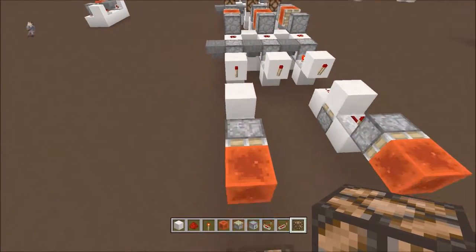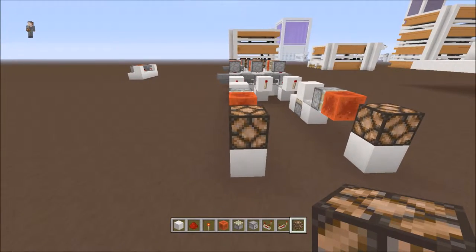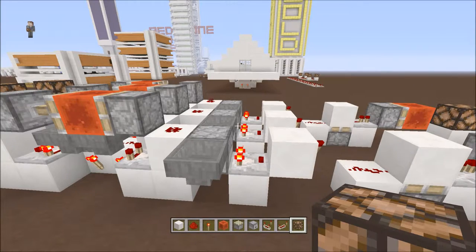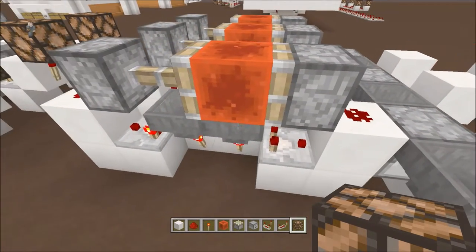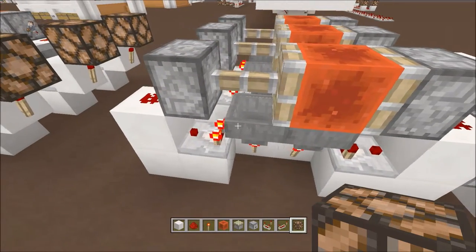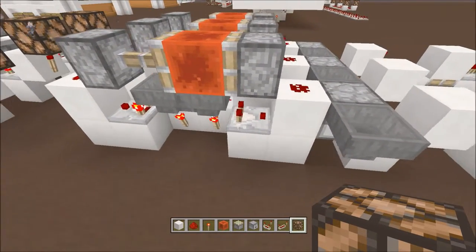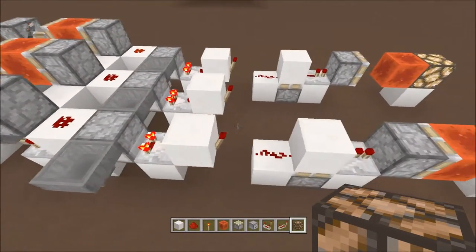Now every minute this will go off, every hour this will go off, and every day this will go off. For a seven-day calendar it's a bit tricky because seven is an odd number. The reason you put 12 for the day is because there are 24 hours in a day — you cut it in half because it goes back and forth, making 24. You could do months that way too.